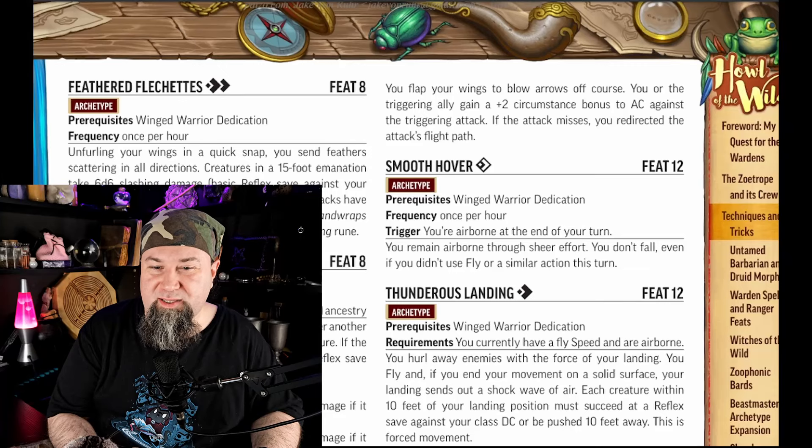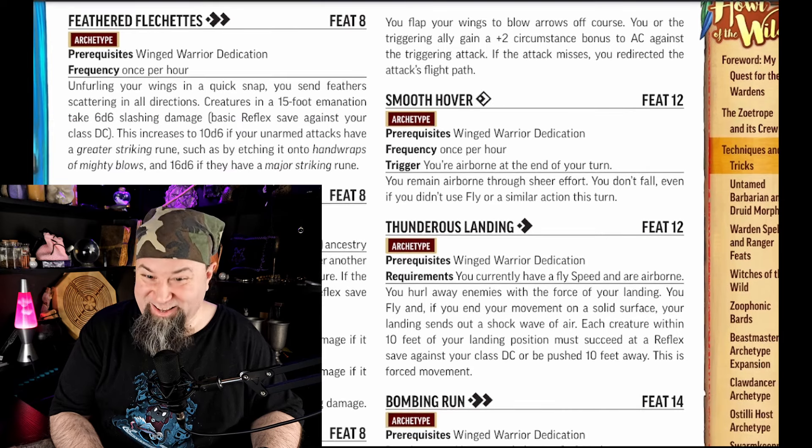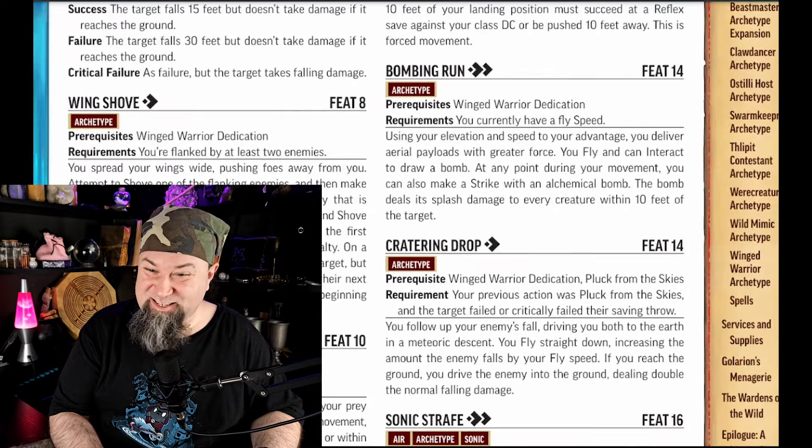Level 12 feat: Thunderous Landing. One action. Requirements: you currently have a fly speed and are airborne. You hurl away enemies with the force of your landing. You fly, and if you end your movement on a solid surface, your landing sends out a shockwave of air. Each creature within 10 feet of your landing position must succeed at a Reflex save against your class DC or be pushed 10 feet away — this is forced movement. Very cool. What an entry.